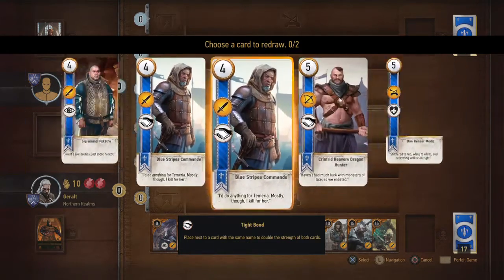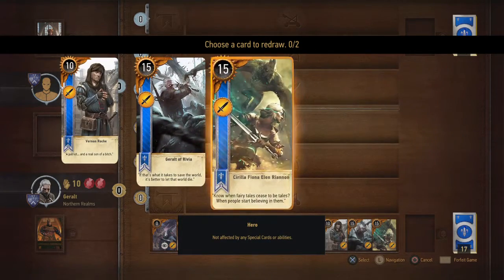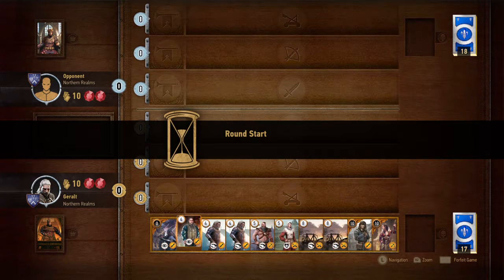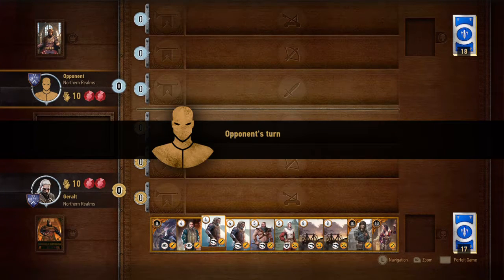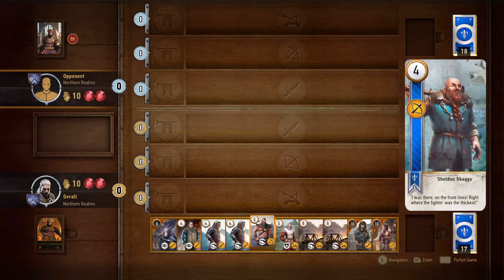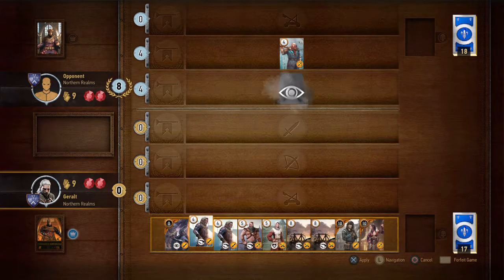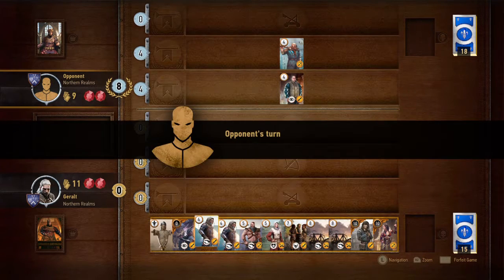Here we have one spy card, two spy cards, two spy cards. Hopefully that's enough. I have two Blue Stripes and one Dragon Hunter. I'm gonna try to save all these for the last round.